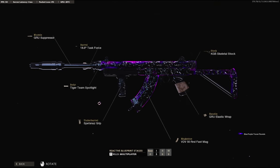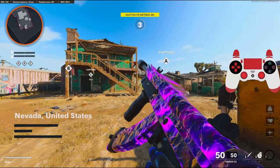The stock I'm using is the KGB Skeletal Stock for the 30% sprint to fire time and 40% aim walking movement speed. Out of all the guns in Cold War, I think the Vargo is probably one of the best, if not the best. I hope you guys enjoy this gameplay — we're going to be checking out the Vargo.